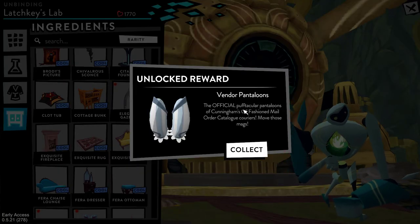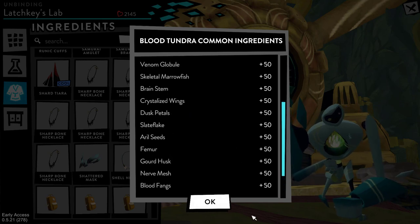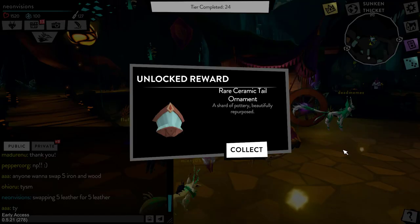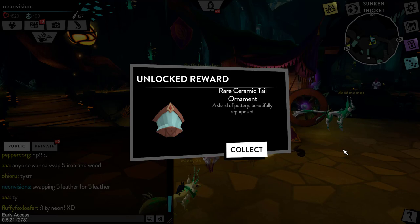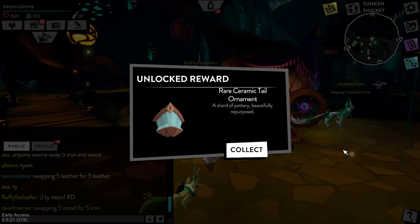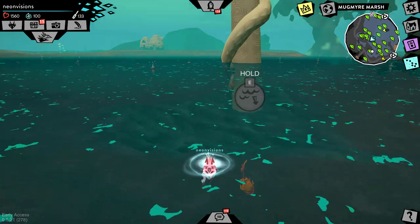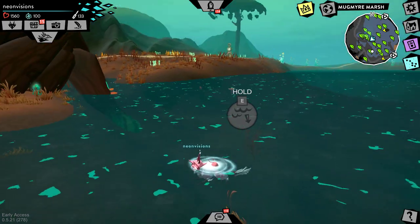Tier 22 is now complete and I got these Vendor Pantaloons to go with the Vendor Cap and all the other vendor stuff. We got a bunch of Blood Tundra common ingredients — they're spoiling me! We just did tier 24 — I had to swap five leather for five leather, and thankfully Fluffy Fox Loafer helped me out with that. We got this rare ceramic tail ornament, which looks really nice.